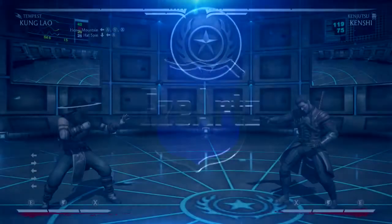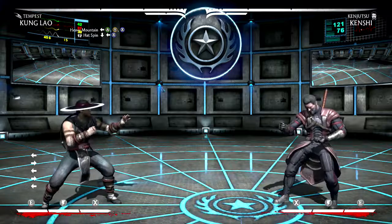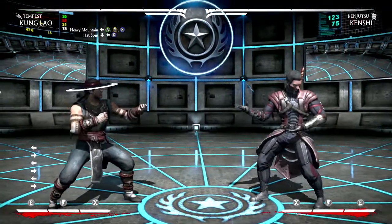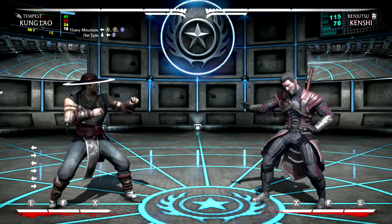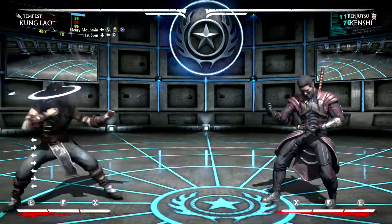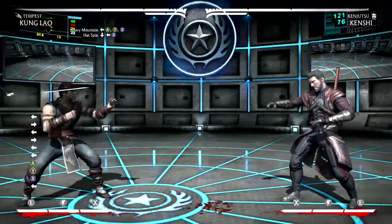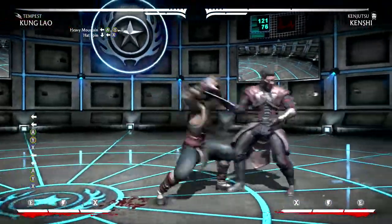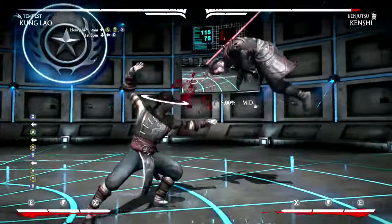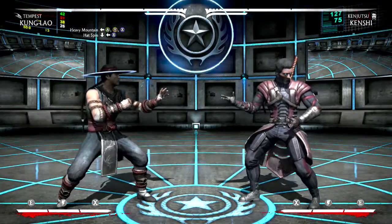To do this tutorial, you're gonna need technically one move, one combo, and that's your heavy mountain combo, which is a back three two one. Look at how far across the screen that stretches — that's the reason why I like this combo. It's awesome. You can start from really far back and still end up at your opponent no matter what.